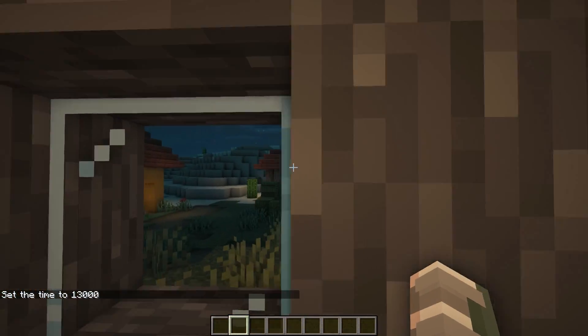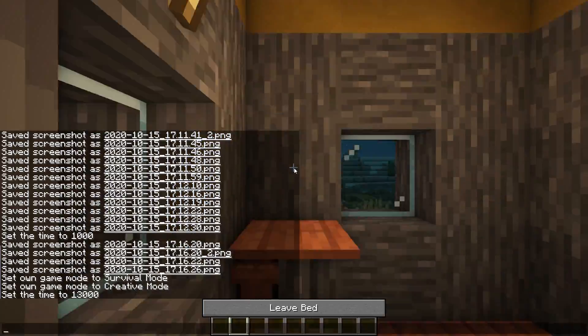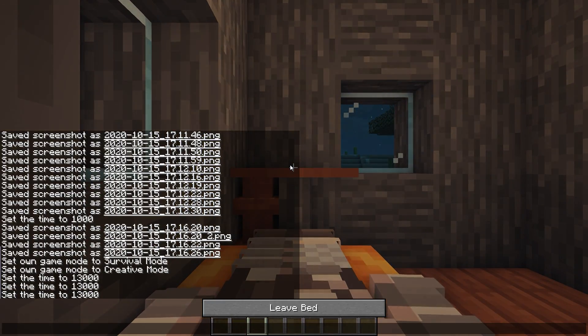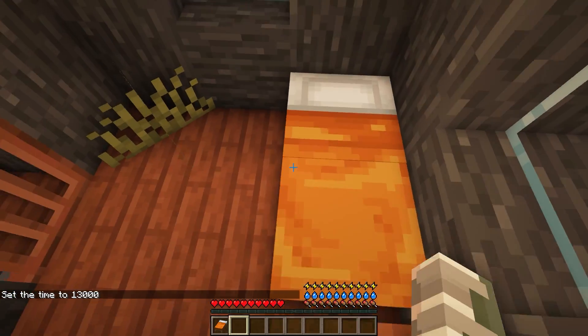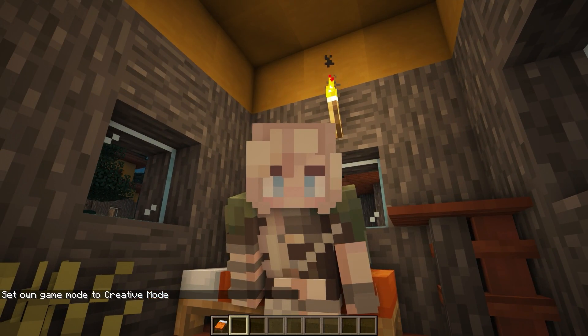This next Minecraft mod is called Night Terror. It brings back a feature from original Minecraft where if you sleep, there is a rare chance that a random creature will spawn next to your bed. It doesn't happen every time, but it can spawn a zombie or another creature right next to you.